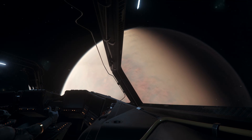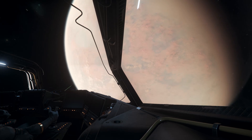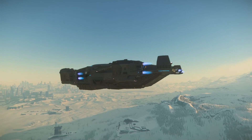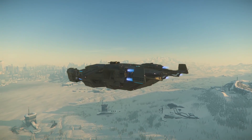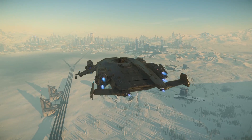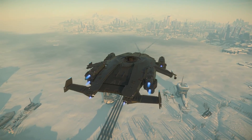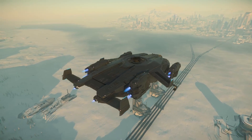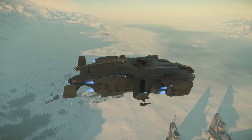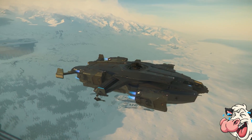The Valkyrie is a heavy dropship from Anvil Aerospace, capable of transporting 20 fully armed troops and a single vehicle into combat zones. It also has enough turrets and side guns to clear a safe landing zone and to cover the troops on the ground. Initially developed for use within the Squadron 42 single player game, the Valkyrie was released flight ready during CitizenCon 2018. It was available with a special edition Liberator skin and now costs $375 when available on the store page.